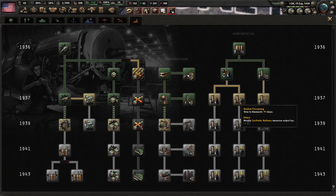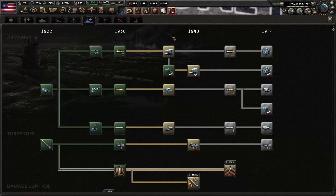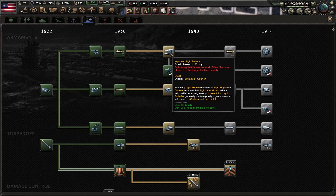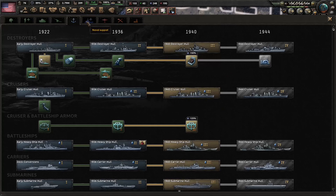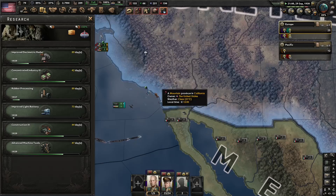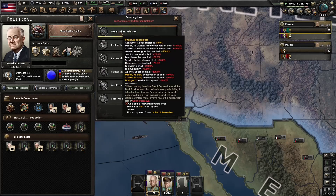We got our synthetic oil. Let's go ahead and get the first rubber processing, just so we can start building the plants. Our shells are done now, so we'll go ahead and work on these heavy batteries and light batteries with this research slot. Still a little early to research these ship hulls. Now that we have six research slots, that'll make it a lot easier.